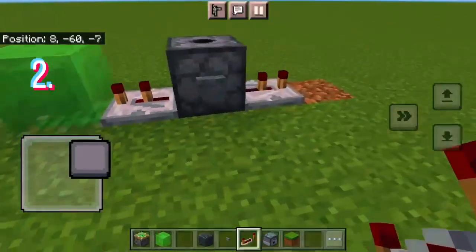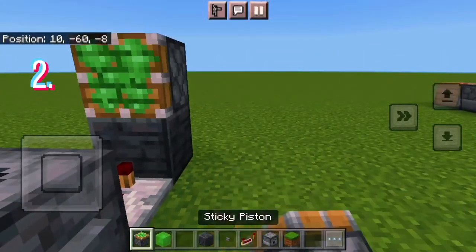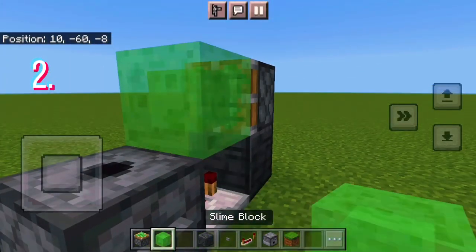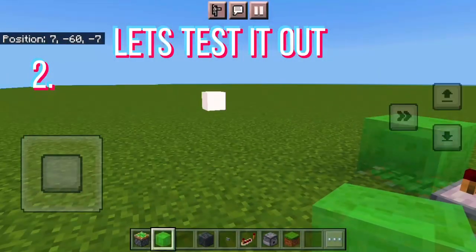I'm still not sure how this works, but it works. Face the other way, place your redstone repeater again and tap it once, then get any block — I've chosen polished deepslate. Then get a sticky piston and a slime block ready. Just going to fire it — wow, that was underwhelming.